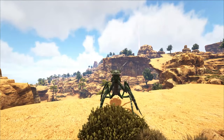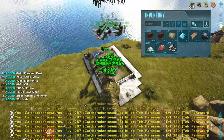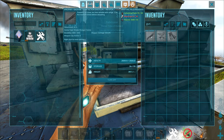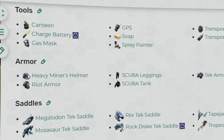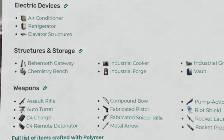The next dino to mass massacre would be the mantis. The mantis will drop you chitin and organic polymer. The chitin can be used for mass making cementing paste, which is needed for vaults, forges, firearms, turrets, and more. The organic polymer is used for even more items such as tools, armor, saddles, structures, and a lot of weapons.